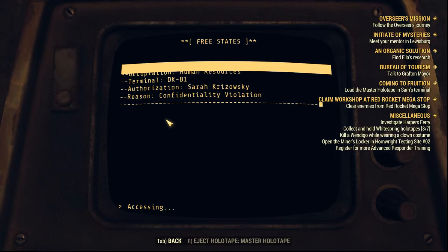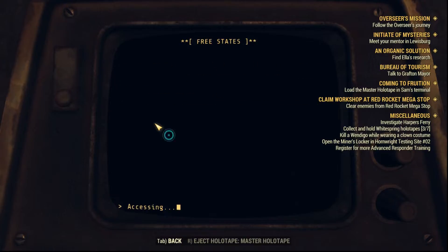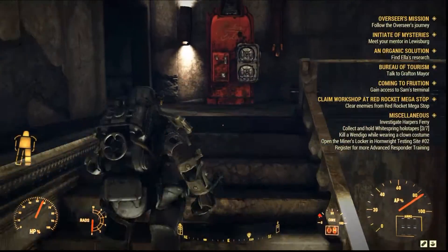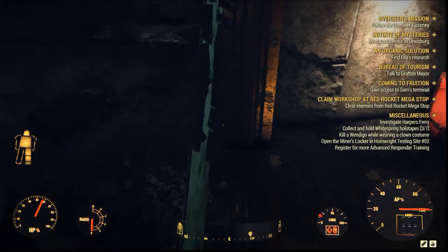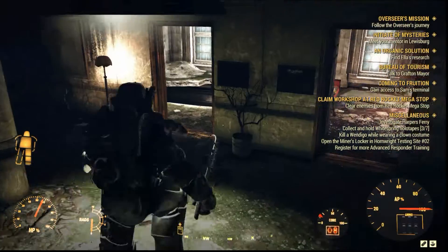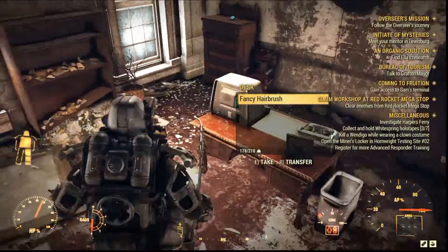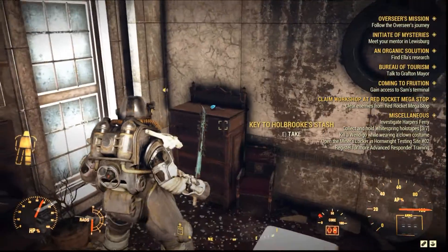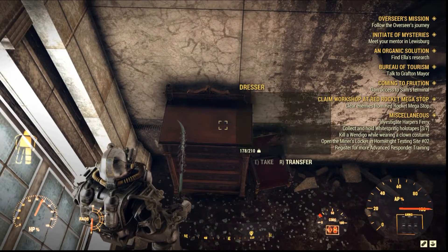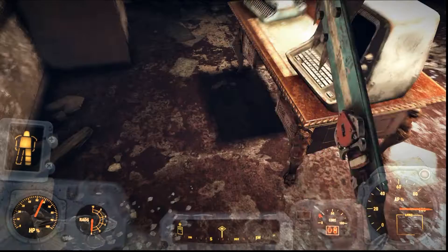Now they want you to load the master holotape on Sam's terminal. It took me a long while to find his terminal because there are so many rooms — at least three more terminals in there. I left this part of the footage so you can see this room: there is a terminal and there is a key there. The terminal doesn't do anything, but there is a key to a stash which I never found — it might be useful if you manage to find the stash.